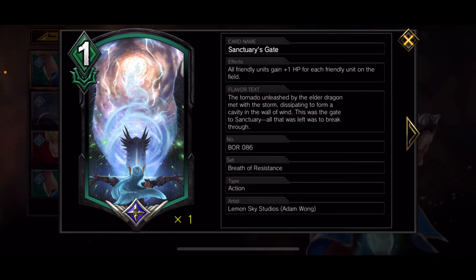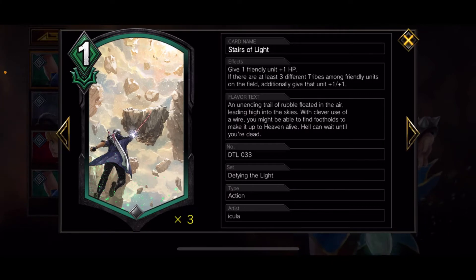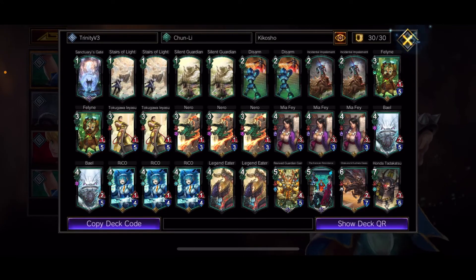Sanctuary's Gate is a legendary: all friendly units gain plus one HP for each friendly unit on the field — a nice three HP buff if you need it. Looking at the legendary count, we have three in this deck, with about ten epics. A new card, Stairs of Light, gives one friendly unit plus one HP — but if there are three different tribes on the field among friendly units, you get an additional plus one plus one, and they proc at separate times. So for one MP you get a plus one plus two on a unit, which is really nice.